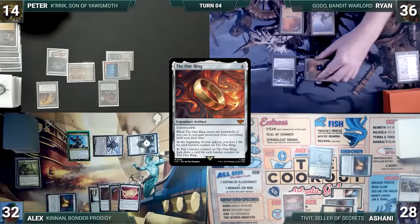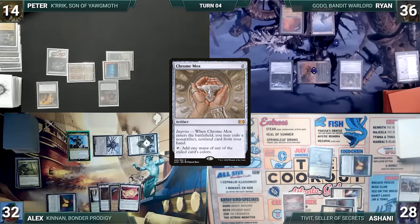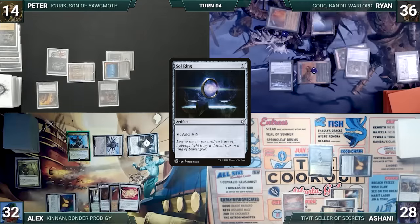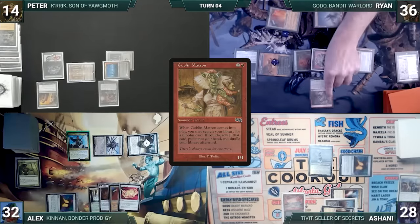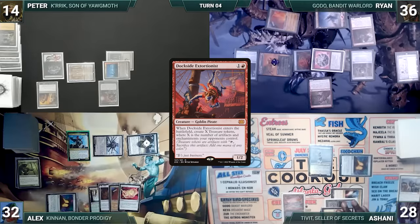Ryan activates the One Ring, adding a counter and drawing two cards. He casts Chrome Mox — paying the Esper tax — imprinting Anya's Ravager, then casts a Sol Ring, a Felwar Stone, and a Goblin Matron. Matron enters and Ryan fetches up a Dockside Extortionist into his hand. Ryan passes.